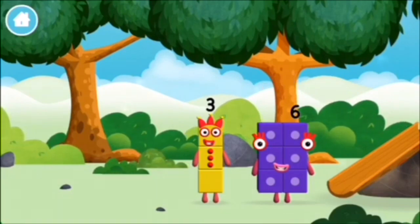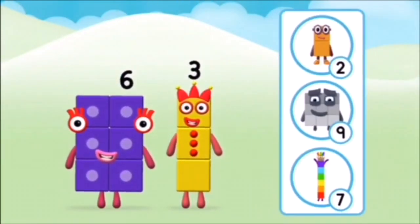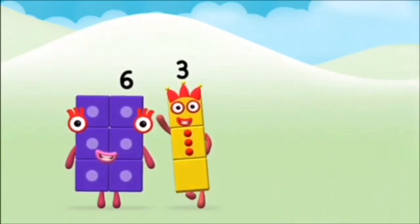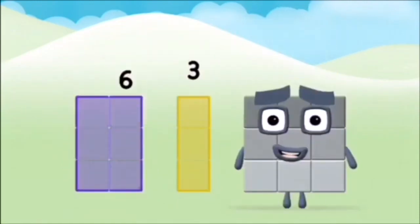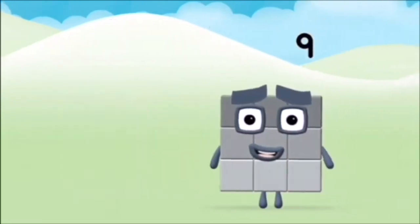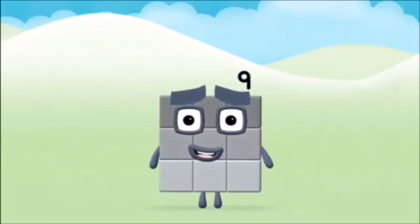I am one, two, three, three. What number block can you make by adding these two together? Correct! You chose the right answer! Now can you add the number blocks together? Three. Six. Six plus three equals nine. Well done! You made number block nine!